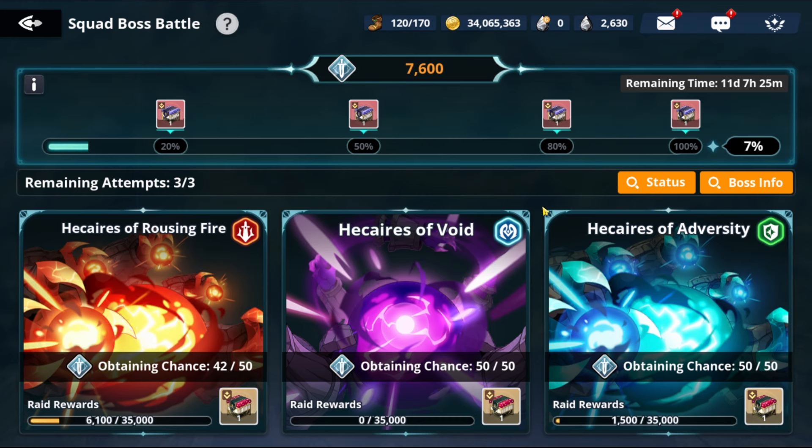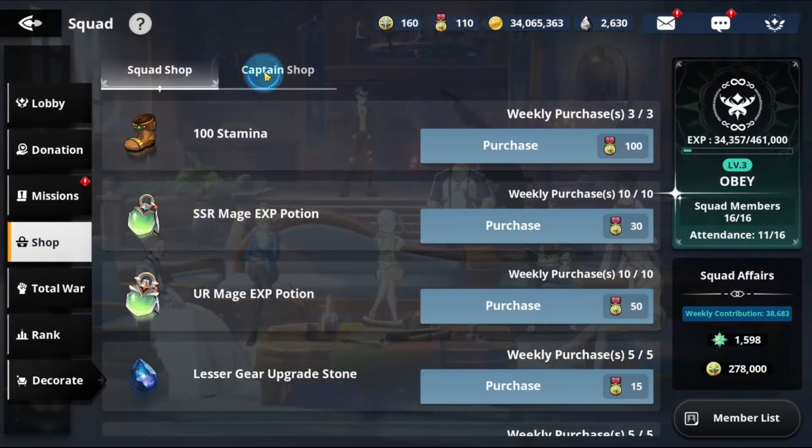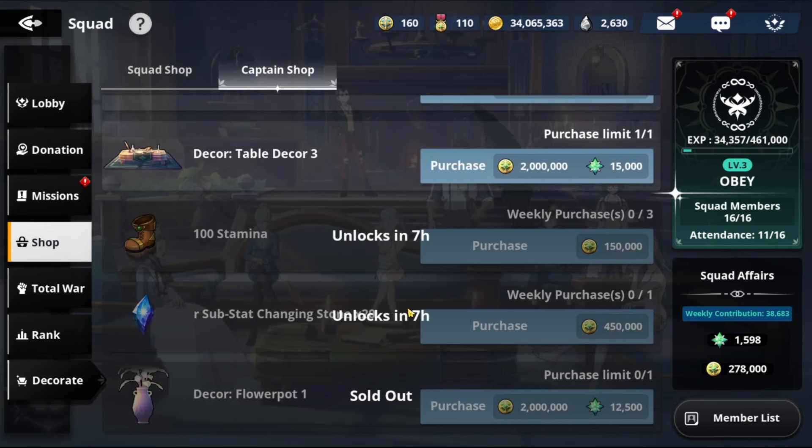It's really important to join a strong squad and max out Squad Boss. If you're not in a good squad, make sure you leave and join one that can at least reach score 80 — otherwise you're missing out on a lot of substat materials. Substat materials are critical for building good gear. Another source is the Captain Shop: you can buy 20 substat materials once a week. Make sure you complete all your weekly contributions to earn enough points.